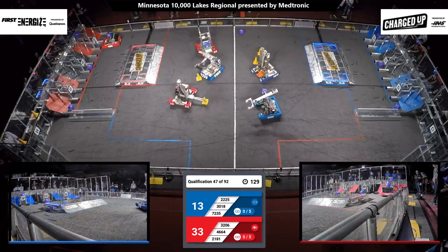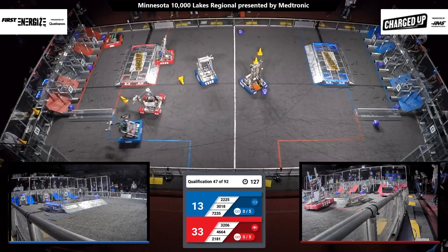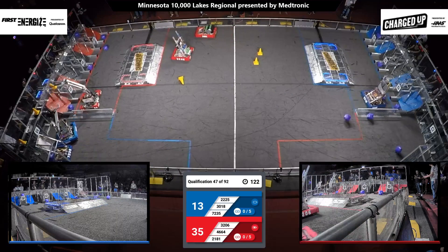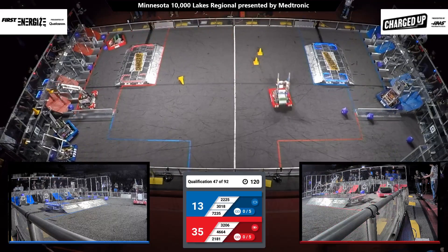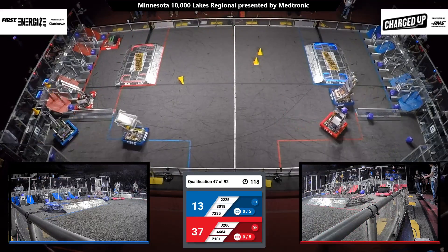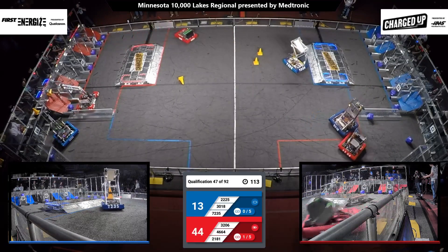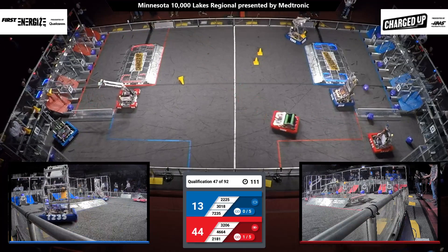Gears have a cube loaded on. They toss it up and it lands in their bottom row of their grid. Their alliance partner looking to also score for the red alliance — that's Butler Bots. They have a cube up. They have a cone up high looking to score it, but it falls to the side of that node.